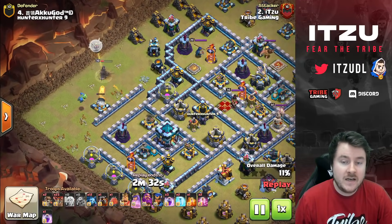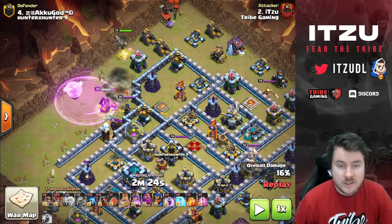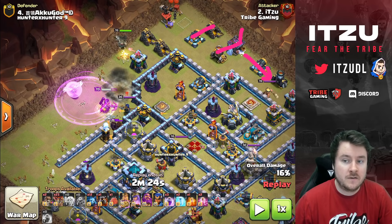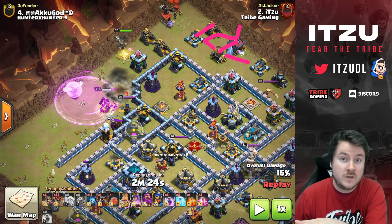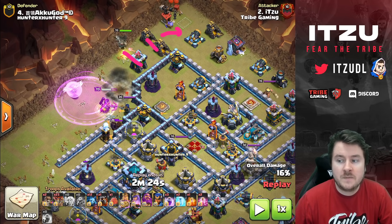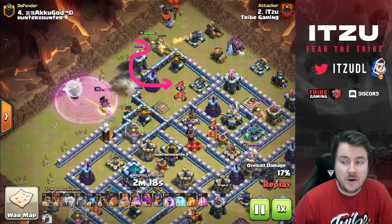The Queen is getting low, so I have to use the Queen ability soon since the Royal Champion is approaching. There's the rage. Now I make a mistake: when you have two defenses stacked and you want your King to go right, you must place him on the right side — and vice versa. I wanted him to go to the top side but dropped him on the left, so he goes the wrong way. That was not good — I needed to wall-break my Queen in there.